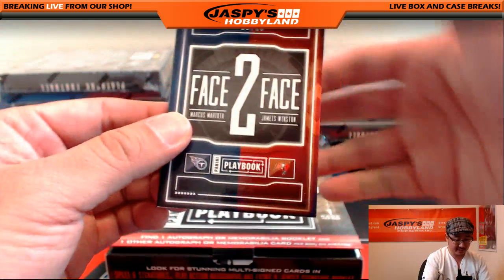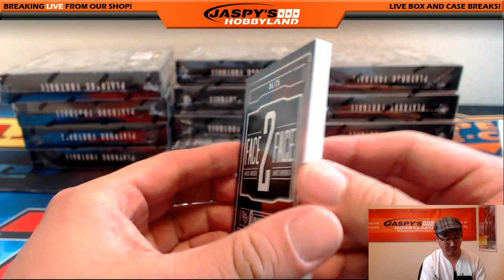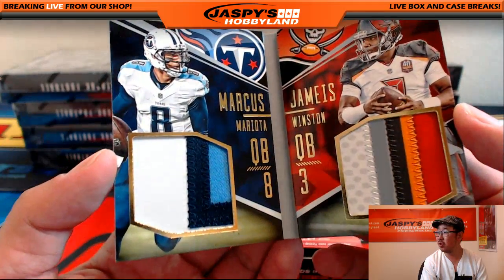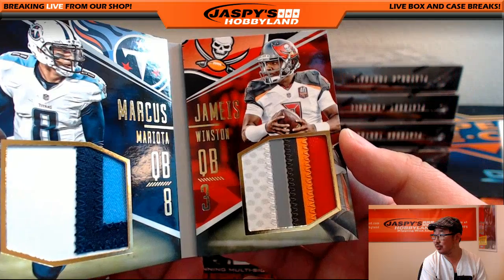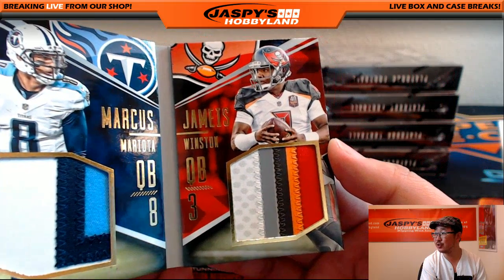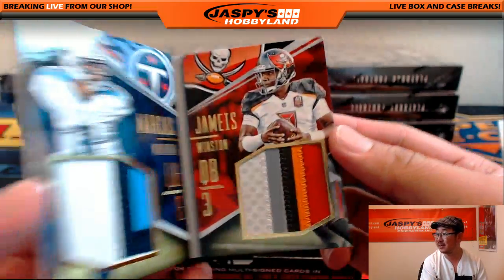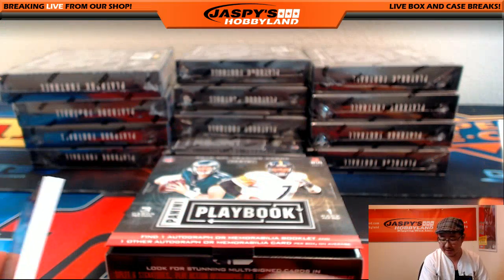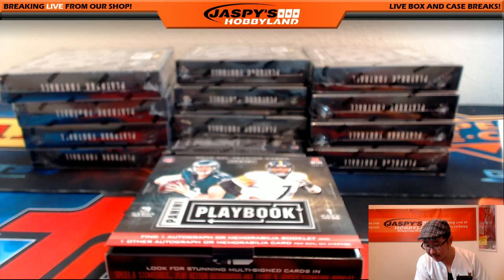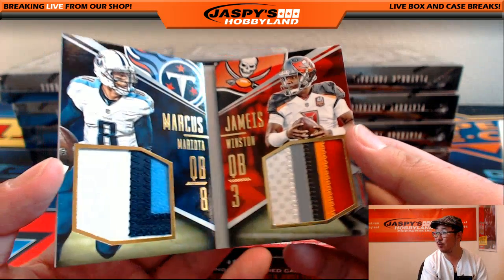And face-to-face, 6 out of 25. Mariotta and Winston. Three color patch for Mariotta and 5 colors for James Winston — could be a sixth color with the polka dots. 6 out of 25 face-to-face. Buccaneers — Tim Langston. Titans — Tim Langston. Simple as that. No randomizer needed. Nice one, Tim.